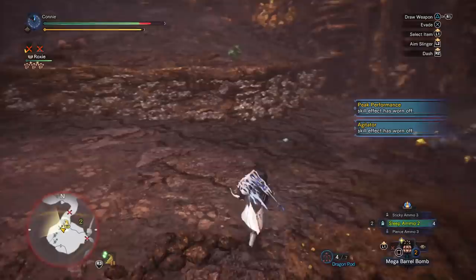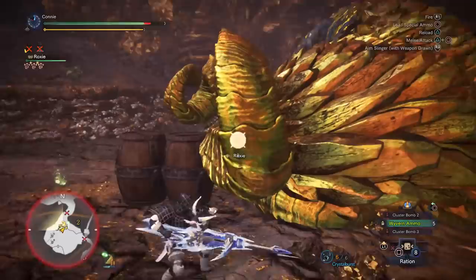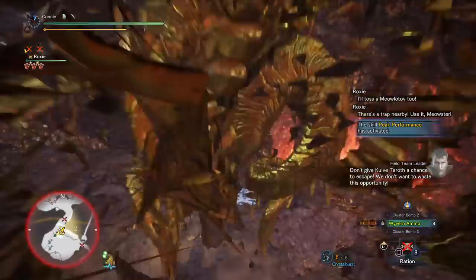I found that the corner I dragged her to here is the most consistent for getting off flint shots, because she's always surrounded by walls. I also have to ping my cat to bring it closer — you can just turn the cat off if you prefer, although I like to have it with me. Once you have flint shot her twice, she'll go into rage mode. At this point you can pop on a Ghillie Mantle or something, or just collect all of the shinies on the ground.